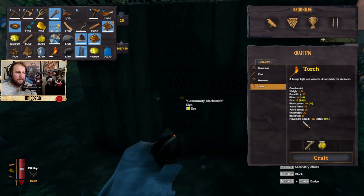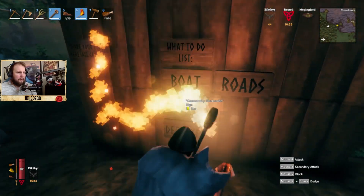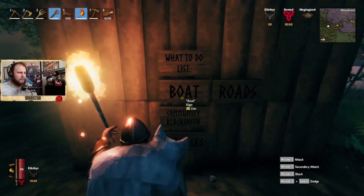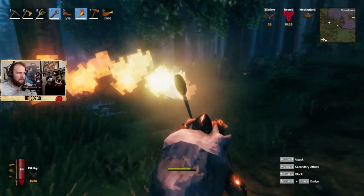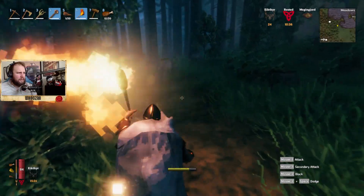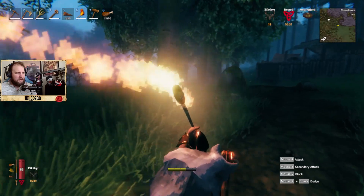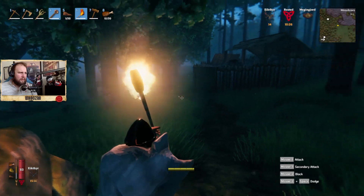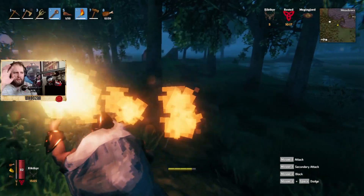I didn't have a torch — well, let's make one. Oh, okay, I had a torch, I'm just blind. So here are the tasks for this side community: blacksmith, defenses, roads, boats. There we have a boat. We actually have a little bit going on here — we have a blacksmith.